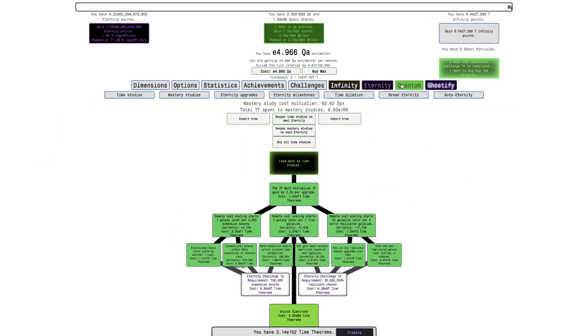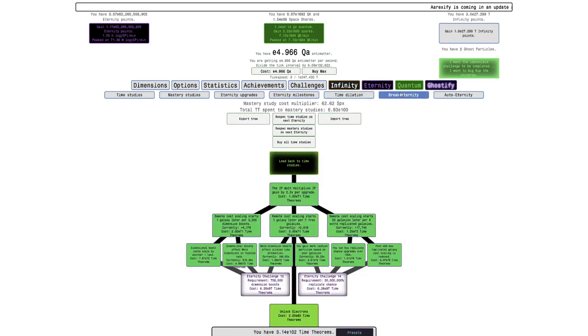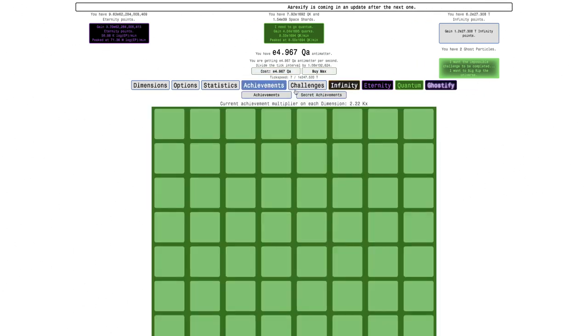20 nanofield rewards would be unheard of before, but now it's actually not bad to get. So you can just see how overpowered it is. And I haven't even gone to Big Rip - I think once I go into Big Rip it's going to be even more OP. But I just want to get this 20th nanofield reward because I've never gotten it and it's a really nice one. It's dilated time boost to meta dimensions, increased even higher. So this is going to give me a good multiplier on my meta dimensions.